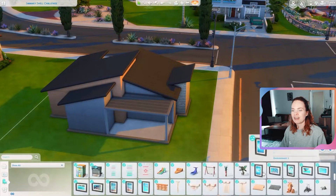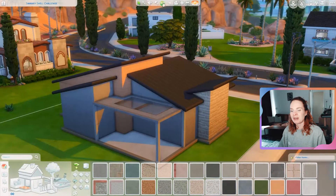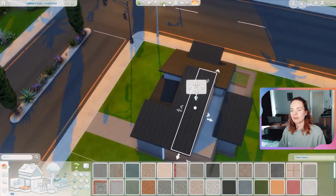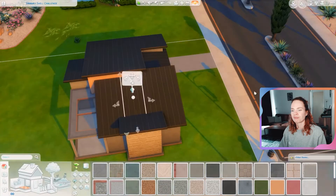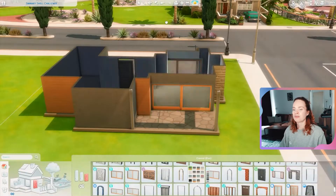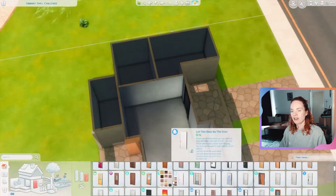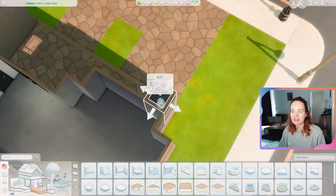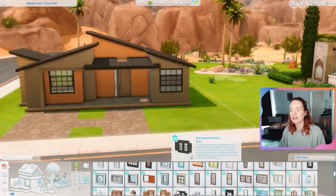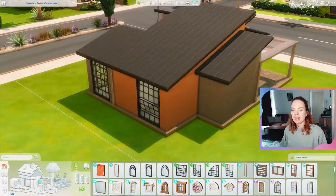The lighting for this lot is not the best when it comes to the front of the house. You can get very pretty direct sunlight in the backyard, but you can't really get direct sunlight at the front, which was also quite difficult for screenshots. It worked out in the end, but it wasn't ideal. That happens because lots come in all different directions placed in the world, so it happens sometimes, but I really wanted to build on this lot.